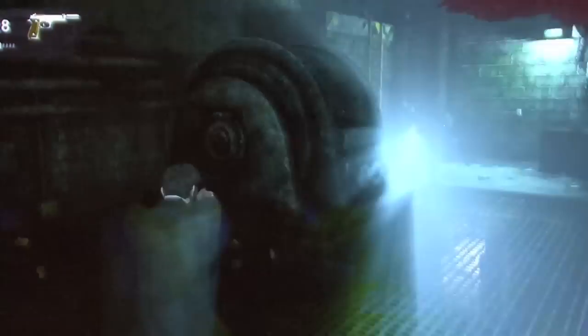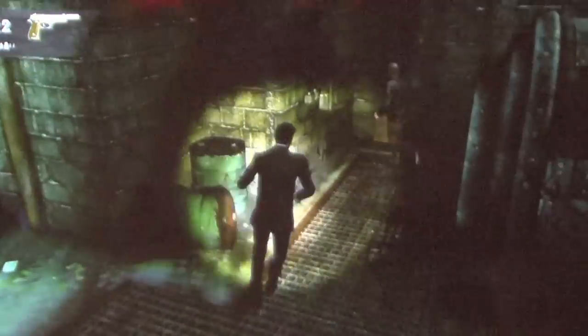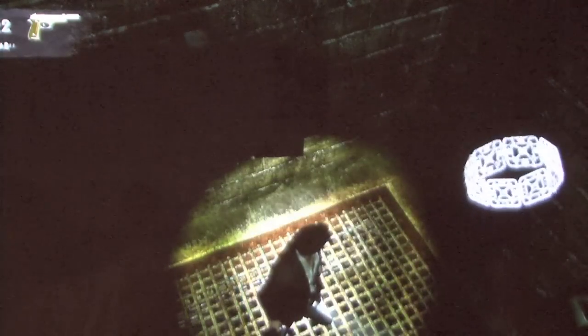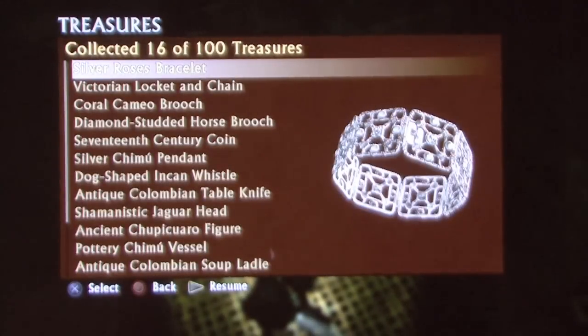You'll get into a gunfight at one point — it's the first gunfight of the game. Once you polish off all the dudes in the first room, take a look on the ground to the right, behind a big metal thing, and you'll see the next treasure. Looks to be a bracelet — it's a Silver Roses Bracelet. Superb.